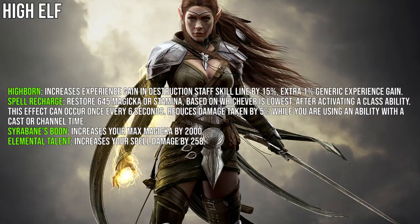Starting with High Elf: Spell Charge grants 645 Magicka or Stamina based on whichever is lowest after activating a class ability. This effect can occur once every six seconds, and it also reduces damage taken by 5% while using an ability with a cast or channel time. Syrabane's Boon increases max Magicka by 2000.